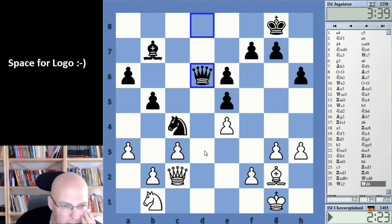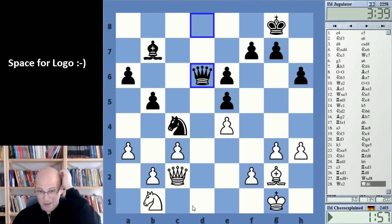I could have played b3, actually, immediately — maybe that was a little bit better. Hmm, it was maybe a bit better to do that immediately. So what's going on here? Is he going for f5 or something like that? King f1 — you can actually take here. Queen takes rook, queen d1, mate.